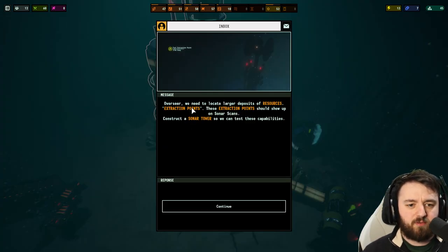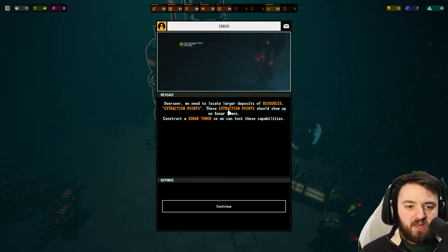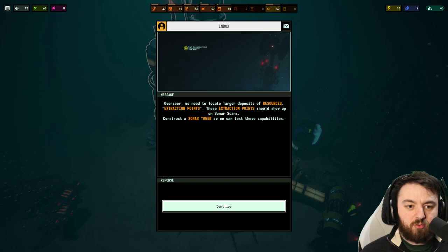We have a next objective. Overseer, we need to locate larger deposits of resources — extraction points. Essentially they provide unlimited resources once you build the appropriate facility above it. These extraction points should show up in sonar scans — to do that, we need a sonar tower.